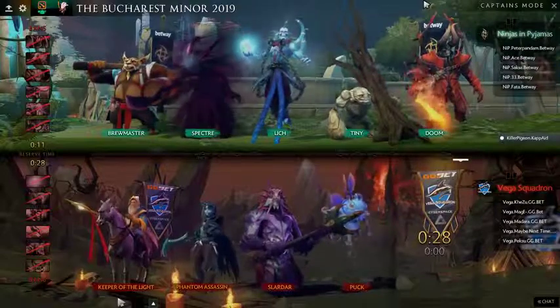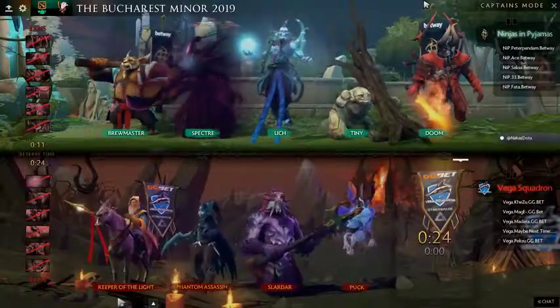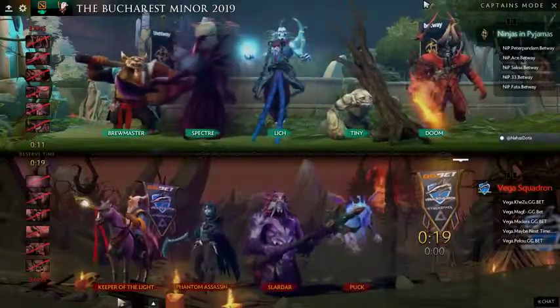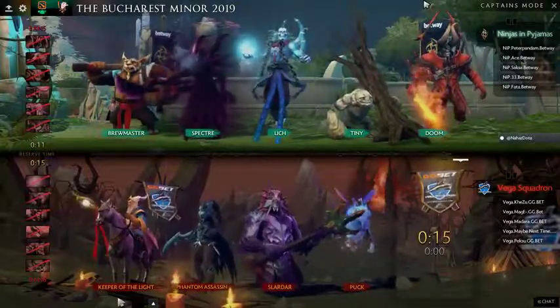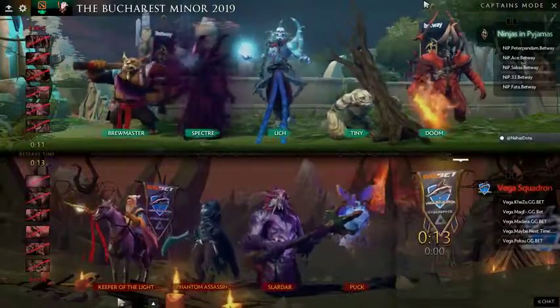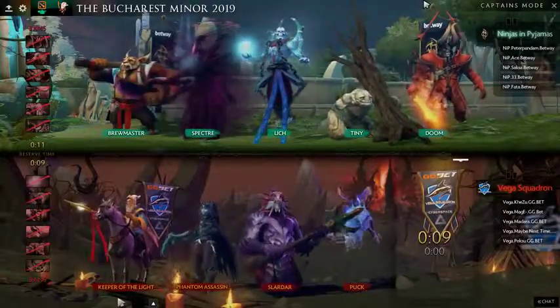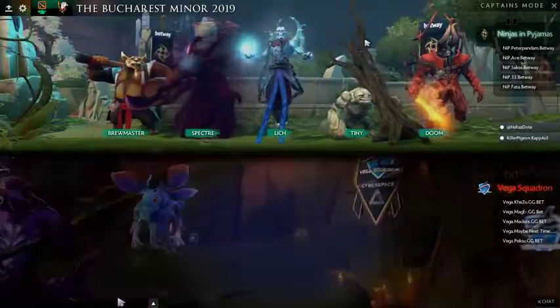You could still try to snowball behind a Terrorblade here. We saw the TA-PA combo — I wasn't necessarily wild about that from Vega yesterday, but it was against OG so it kind of doesn't count. They are going to pivot and go for the super late-game scaling.